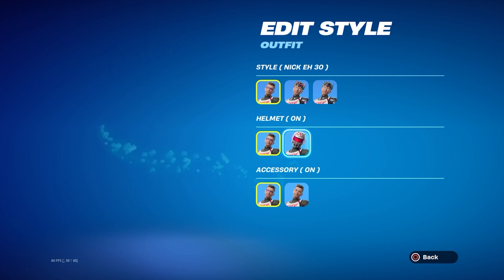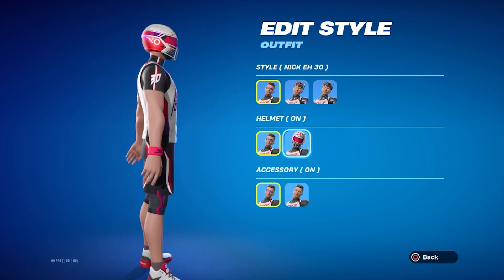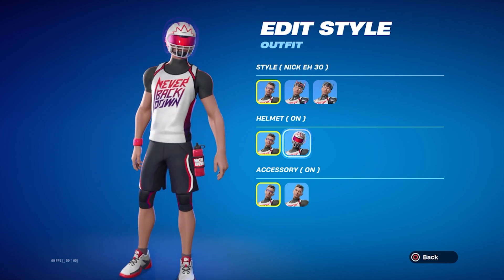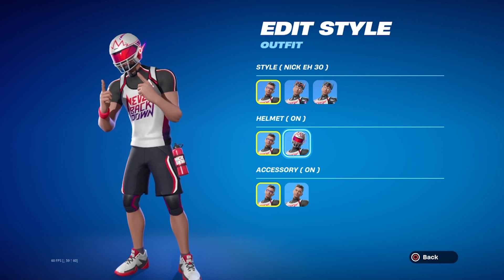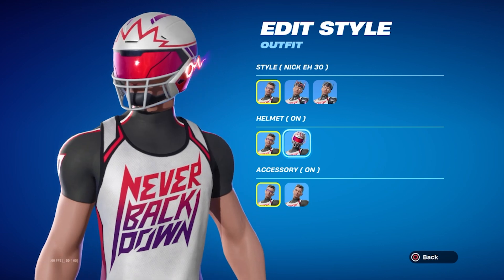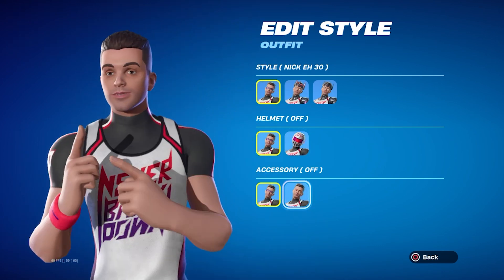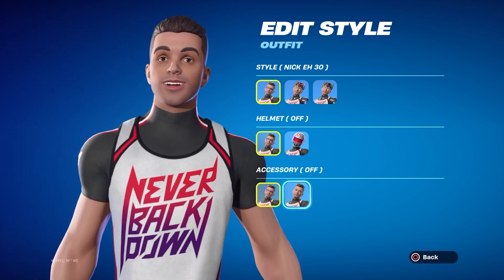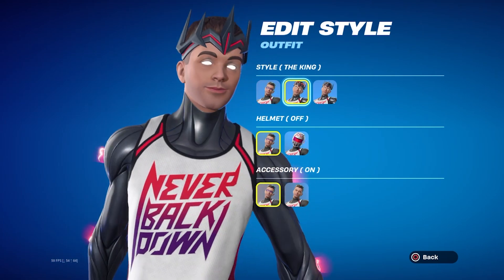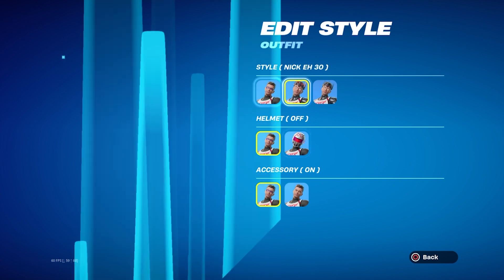And then we also have the option to put the helmet on, which is a reference, I'm pretty sure, to the mobile master. It's really cool — you have to pay respect, right? And you can see on the forehead it's got like a leaf, and I think that's for Canada. And lastly we have the accessory, which is the glasses — but for the king, it's the crown, which I think is really cool.